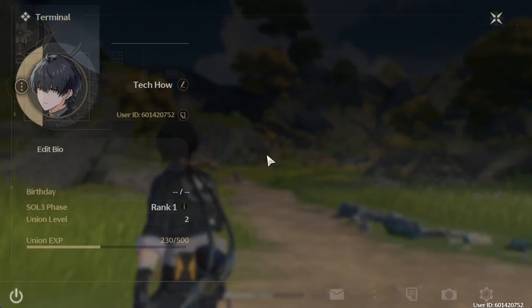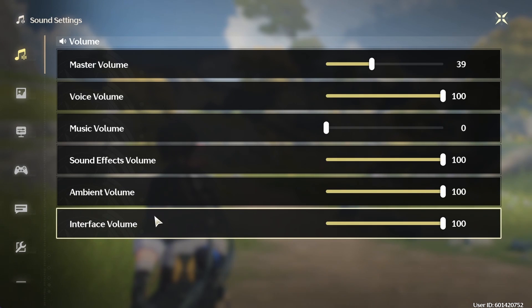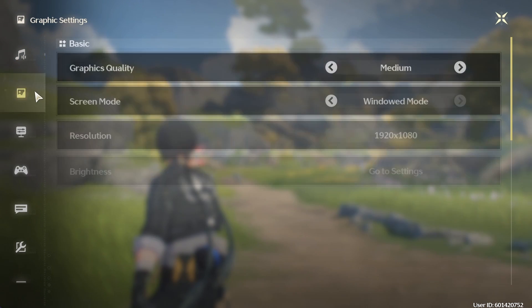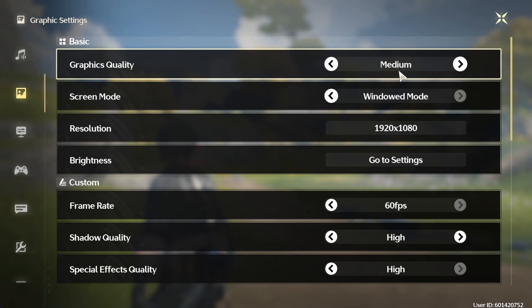Open up the Wuthering Waves settings by clicking on this gear icon on the bottom right. Adjust the sound settings to your liking and then head over to the Graphics section. These settings will have the biggest performance impact when playing the game. Set the Graphics Quality Preset to Medium.